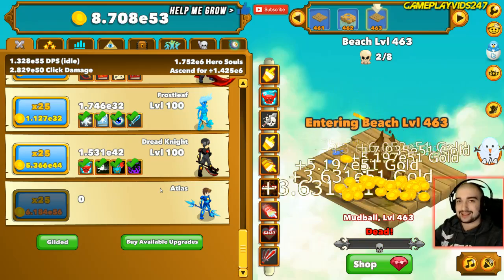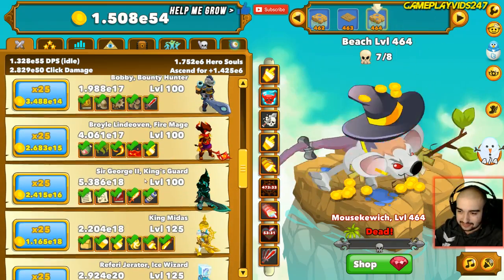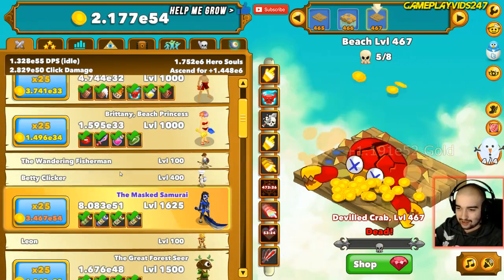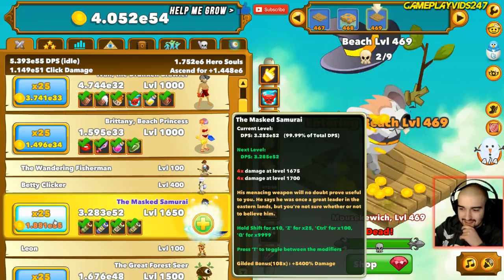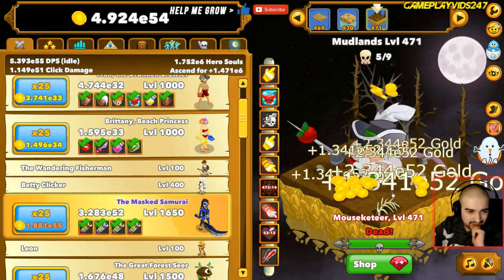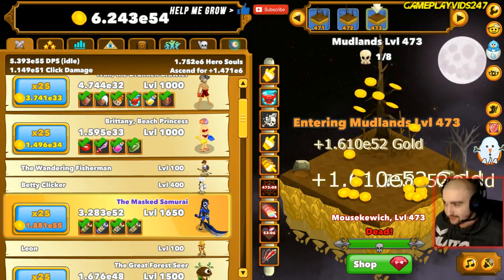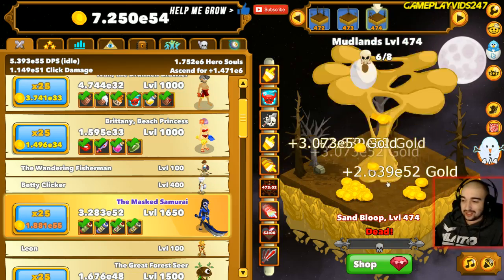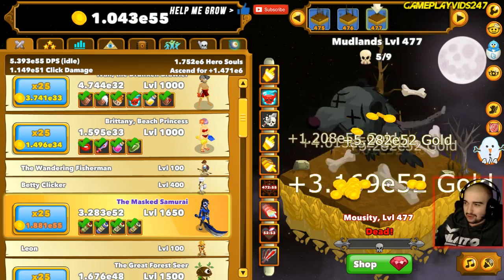Until the point we get to Atlas - when we unlock Atlas, things might change. But for now we'll stick to the Masked Samurai. A Menhotep - we'll try and get to Ascension. Won't ascend just yet, obviously. We'll wait to ascend. Level up the Masked Samurai some more. If we can get to 500 without any issues, I have a feeling we'll probably get to even 600 in today's episode. Hell, if we could push 700 I'd be extremely happy, but the chances of that happening are quite low, sadly.